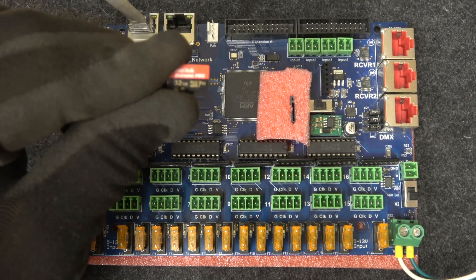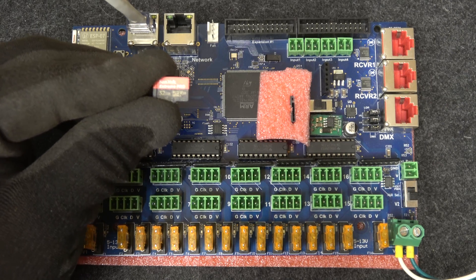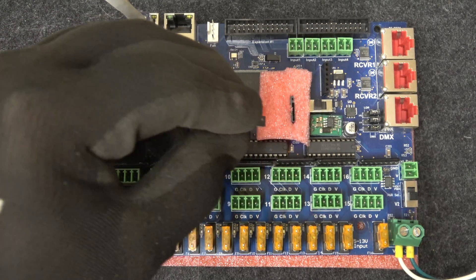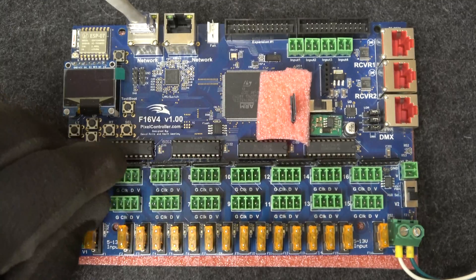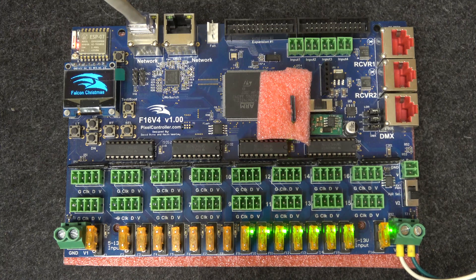The label goes to the right, the contacts go to the left and down. This is a friction slot — it's not spring-loaded or anything, so just stick the card down in there. If it doesn't go in, you may have it going the wrong way. Insert the card and then power on the controller.